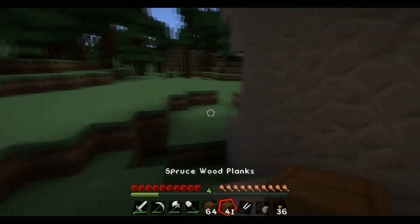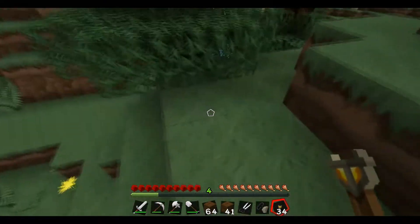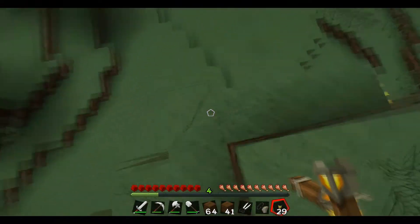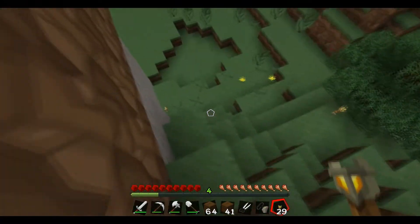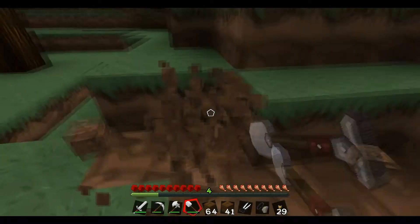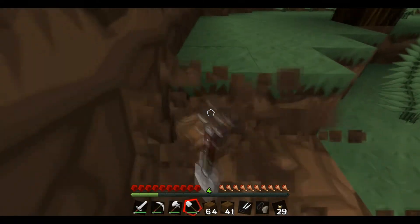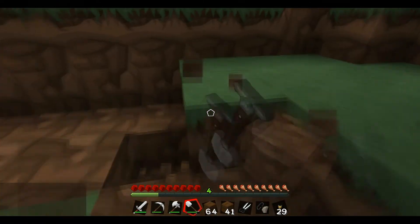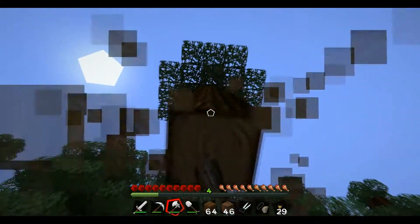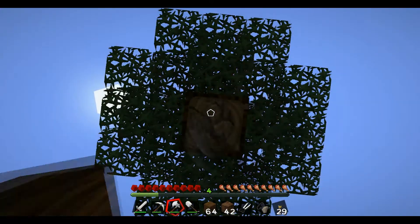Let's quickly put some torches down and then work on a foundation. How big should we make this house? You're gonna make it relatively small for the first building. Ferns are — I think — purely aesthetic. I'm not sure they drop seeds or anything.